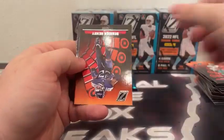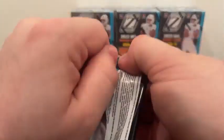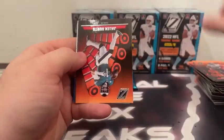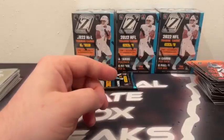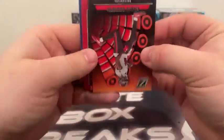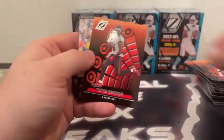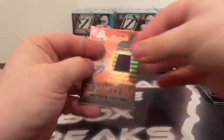Jalen Waddle, Derrick Henry, Carson Strong rookie, Red Zone Alec Pierce. We've seen one numbered card so far — a First Down parallel out of 100, plus the numbered mem card. Jeffrey Simmons, Jalen Hurts as a mirror white rookie, and a Rookie Wave George Pickens. Last pack: Sky Moore, Kyron Williams behind Chris Godwin, and another Matthew Stafford hit on the Zoned In — that will go out to the Rams.